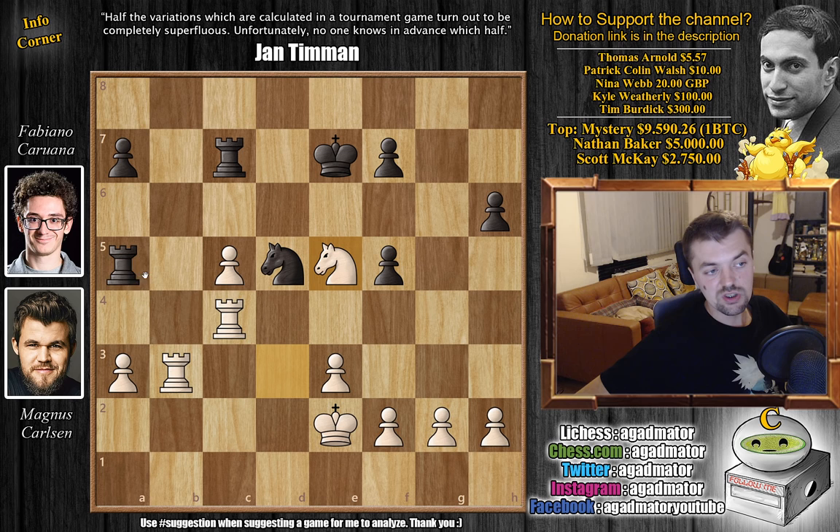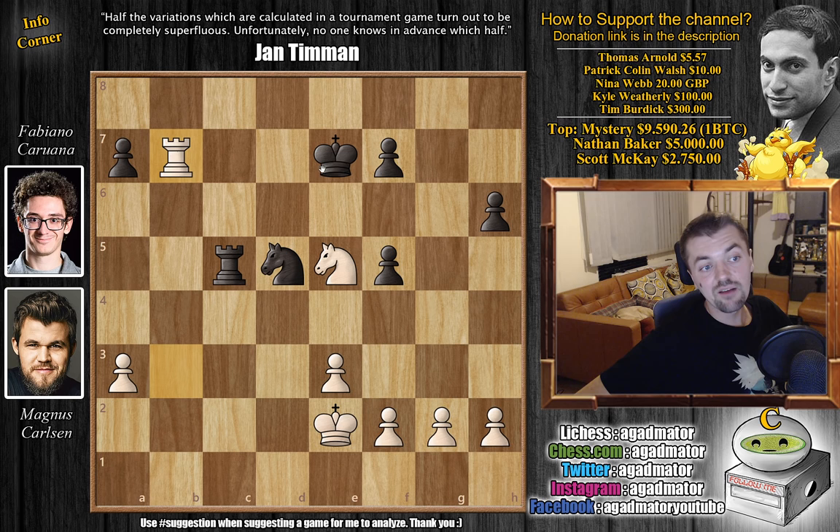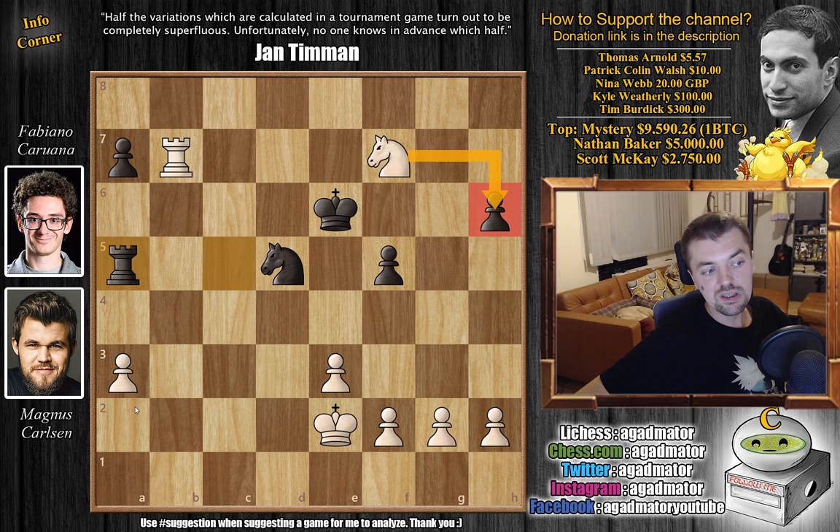Fabi pushes e5 and says: either you give up the c5 pawn for the e5 pawn, or I'm just going to push this pawn all the way to e4 and have a massive position. So Magnus goes for the capture — knight captures on e5. We have rook a captures on c5, captures on c5, captures, and rook to b7 check. The thing is, yes, you get king to e6 attacking the knight so you don't have time to capture the a7 pawn, but you do have time to capture the f7 pawn with the knight — which is exactly what Magnus does. Knight captures on f7 and now you're already up two pawns.